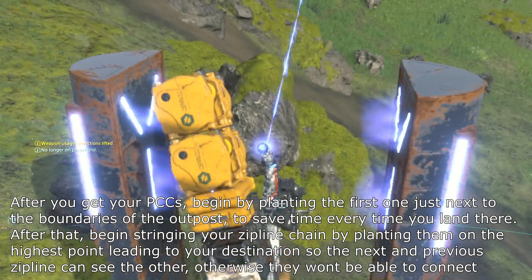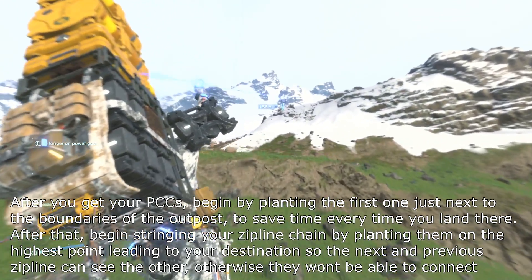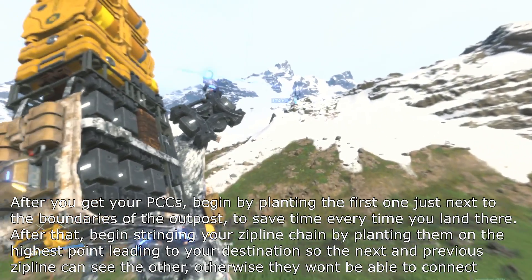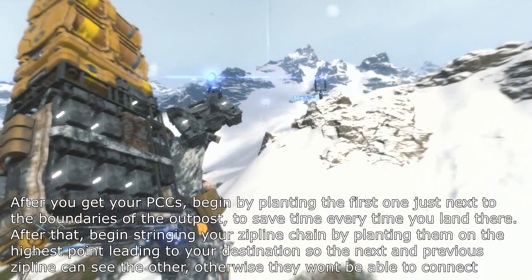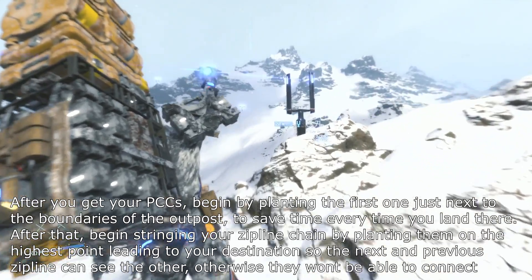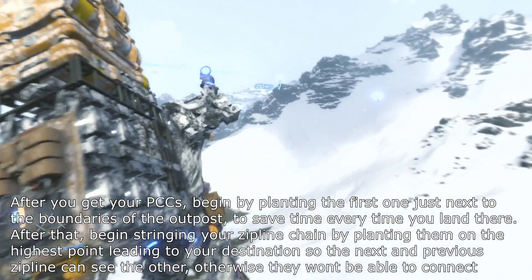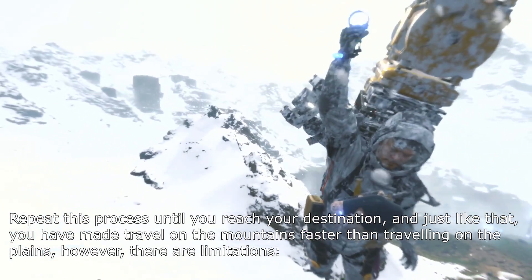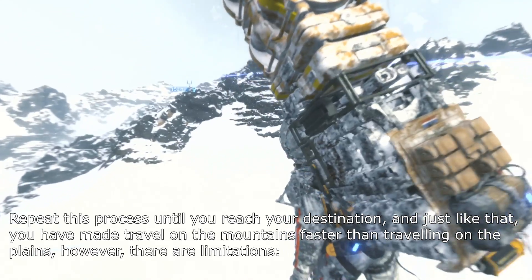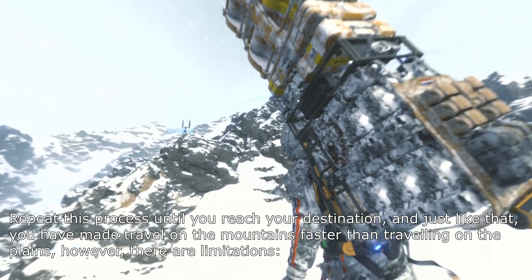After you get your PCCs, begin by planting the first one just next to the boundaries of the outpost, to save time every time you land there. After that, begin stringing your zipline chains by planting them on the highest point leading to your destination, so the next and previous zipline can see each other — otherwise they won't be able to connect. Repeat this process until you reach your destination, and just like that, you have made travel on the mountains faster than travelling on the plains.